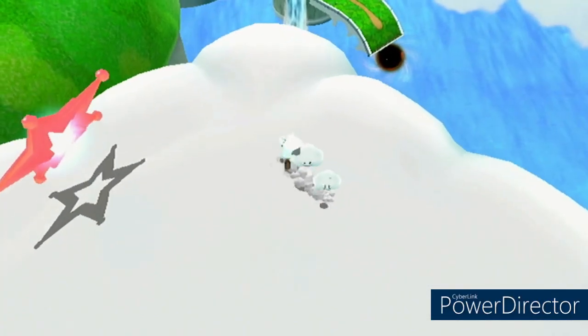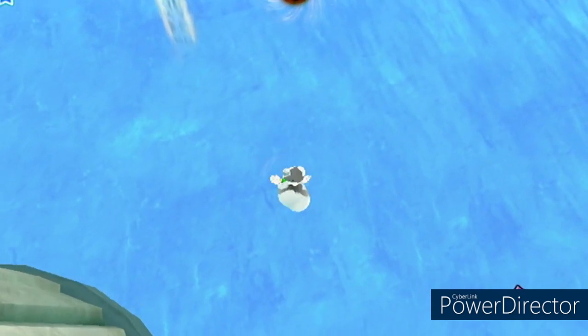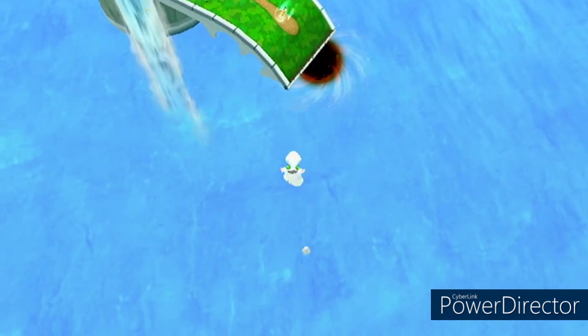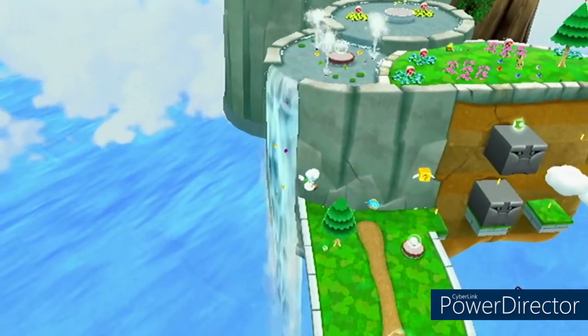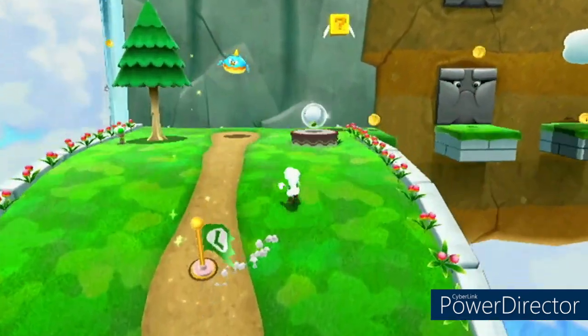Did you know that in Fluffy Bluff Galaxy you can actually skip the Captain Toad cutscene in the first mission? Well, if you don't know, I will show you how to do it now. This can also be used in the third green star of this level.